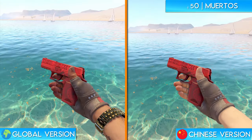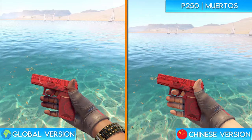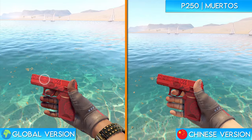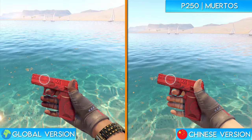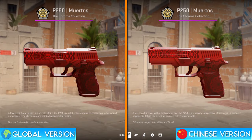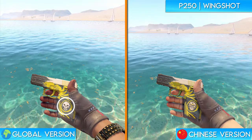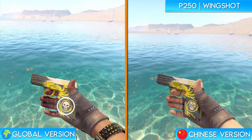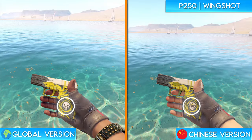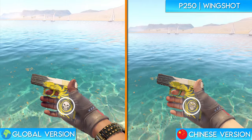The P250 Muertos is another one that features a human skull. As you can see on the left of the barrel, there is a skull in the center of a few circles. On the Chinese version of the skin, they redesigned the skull to look more like a person wearing sunglasses — this change is much easier to see on a close-up. The P250 Wingshot is another example of a skin with a skull in the global version. As you can see on the handle, there is a very detailed skull. In the Chinese version, however, they changed the skull to a masked man, which kind of reminds me of Bane from Batman or Thanos.